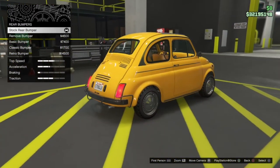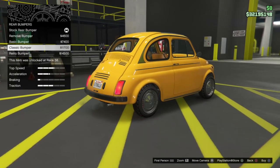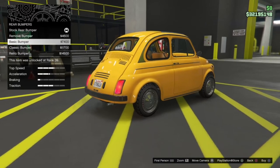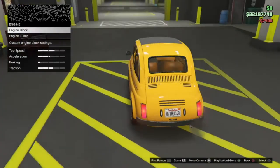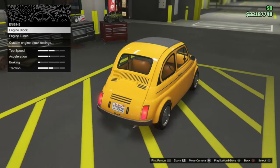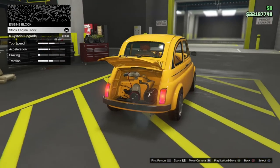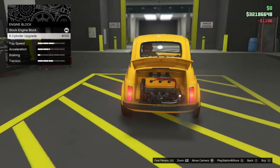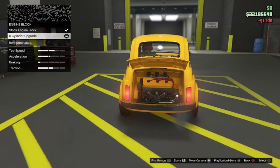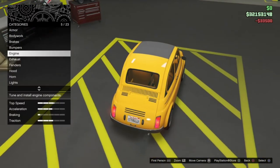For the rear bumper we've got stock, removed, basic, classic, and retro. I'm going to go for the basic — it matches the vehicle and the kind of build we're going for. Then on engine options, we can go for the stock little engine in the boot or a six cylinder upgrade. Since we're going for a race car build I'll take that — it looks really nice with the cam belt turning in there. We'll slap on full engine tunes.